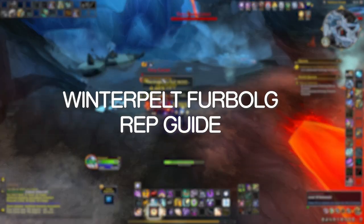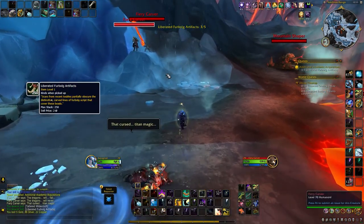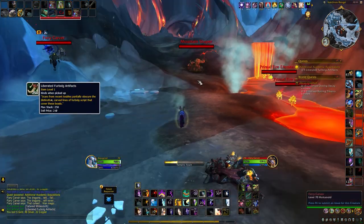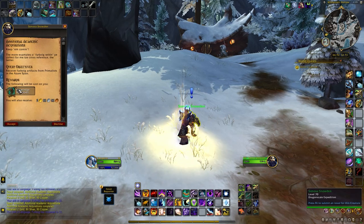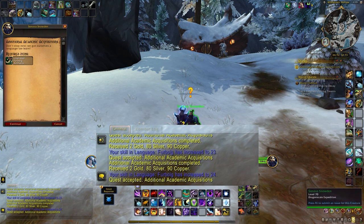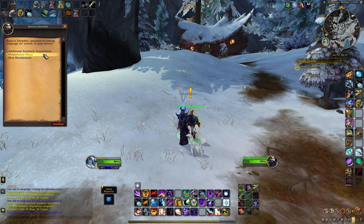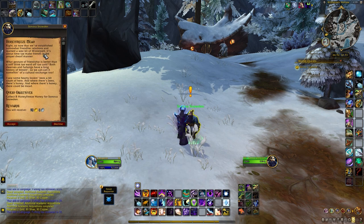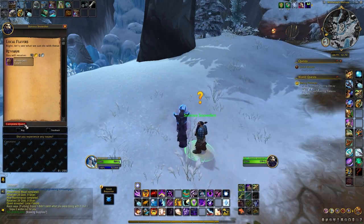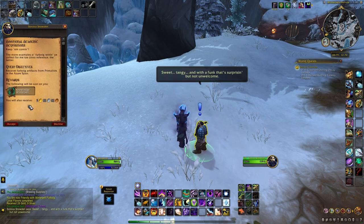So how this reputation works: you will have to farm Primalist mobs in Azure Span to get liberated Furbulk artifacts, which you then hand in to Sovena. In return you won't get rep directly, but you will get an additional skill point in Furbulk language. For every 25 points in Furbulk language you will unlock a new quick questline with the Winterpearl Furbulk that delves into their backstory, and at the end of the quest you will get enough reputation to push you to the next reputation level.